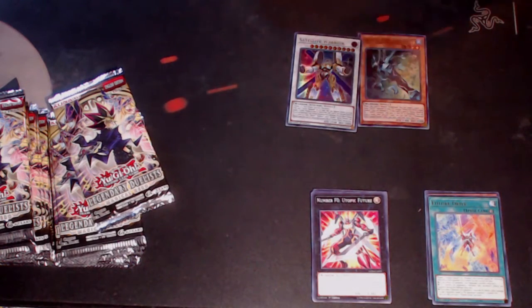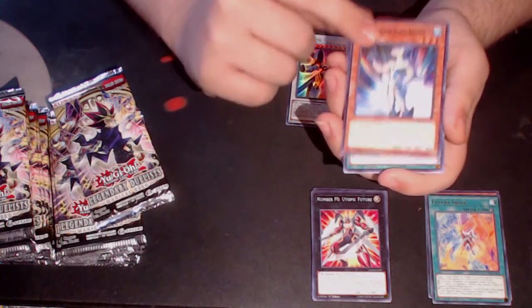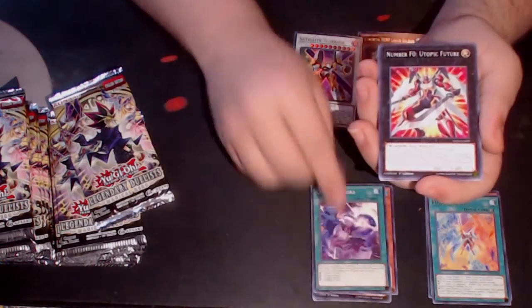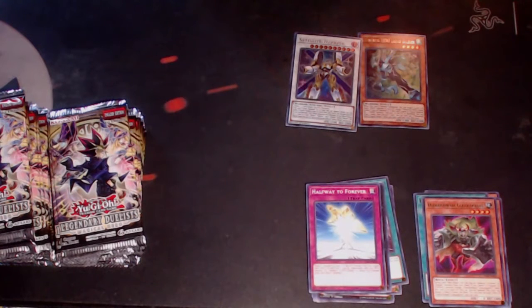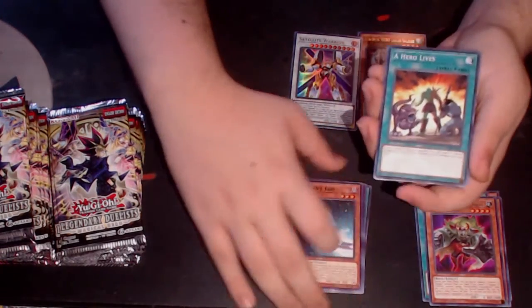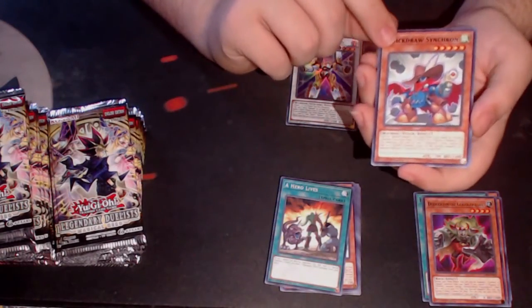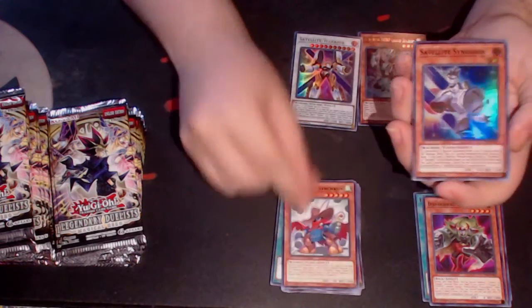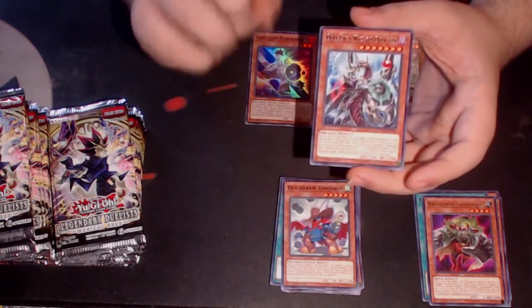I'm actually quite happy so far. Aqua Dolphin — I love this, it's one of my favorite Neo-Spacian cards, next to Granule. Another Utopic Future, Halfway to Forever, and another Dododo Dwarf. We have Magician's Rod, Hero Lives — the only Hero card that's at one right now. We have Quick Draw Synchron, another great reprint. Satellite Synchron to go with our Satellite Warrior, and Odd-Eyes Wizard Dragon — this is actually a very good card.